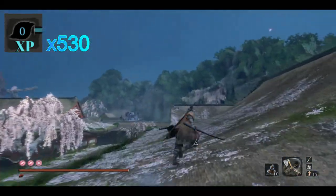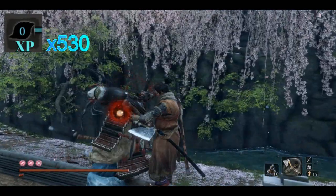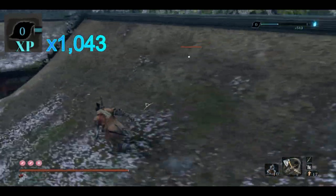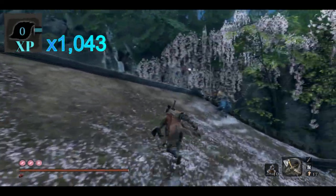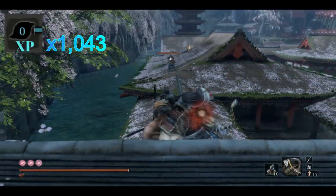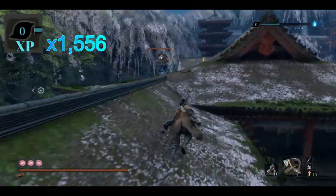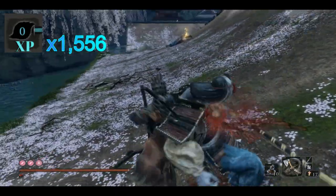Sneak up behind this blue samurai with the spear and take it out. Rather than taking out that archer in the middle, we are going to run over to the back of the roof and take out the far archer. If you take out the one in the middle first, it is going to aggro this archer right here, and you will have to fight it, which adds a little bit of time and irritation. Do it in that pattern and it'll make your life just a little bit easier.